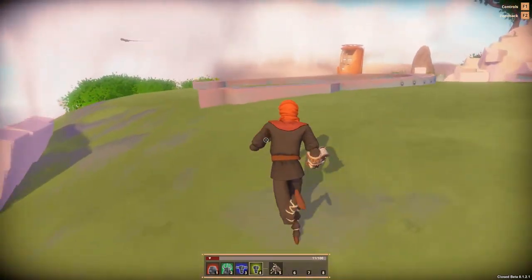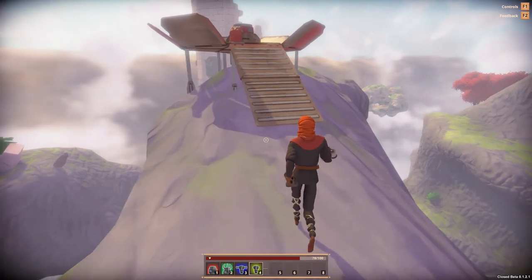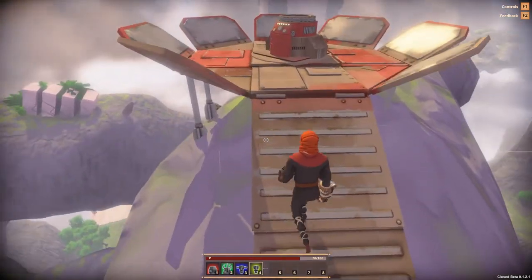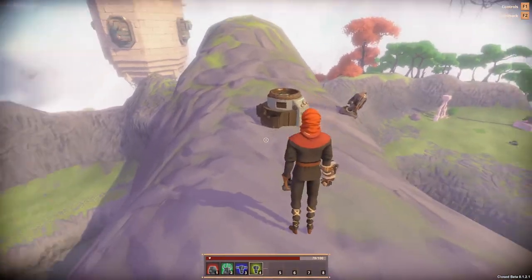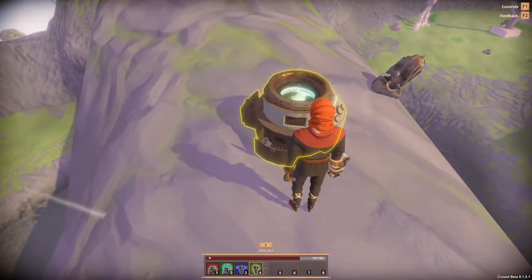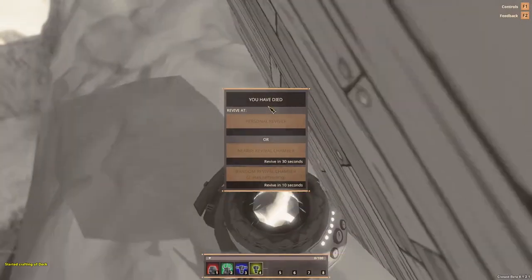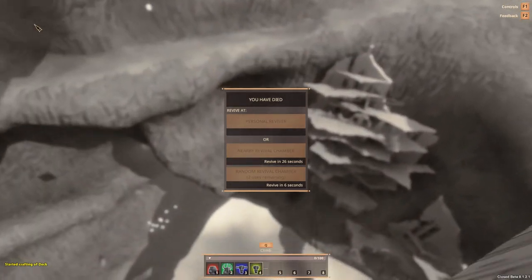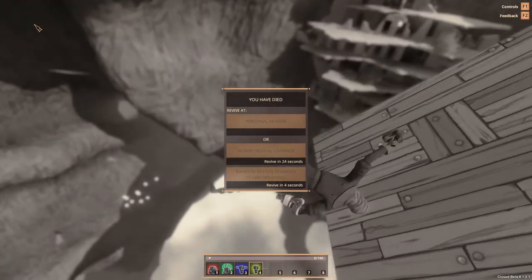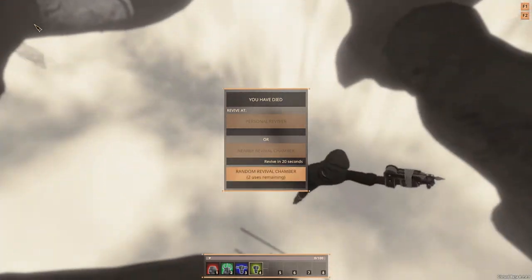I've died a few more times but I've got a ship building station now. I've got a little bit of metal from the rocks, a little bit of wood. I noticed I can craft a deck if I put that in there — so what did that give me? What in the world?! It just freaking collapsed on me — that's insane!